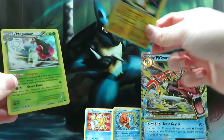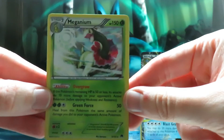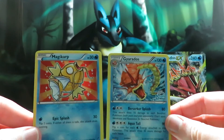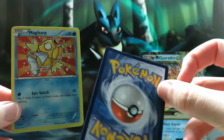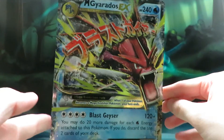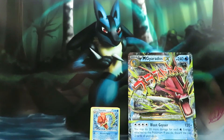So to do a quick recap: the pulls we got are a Reverse Raichu Rare and a Meganium Holo. We have our two regular-sized promo cards — the Shiny Magikarp Holo and the Shiny Gyarados, which unfortunately was damaged with some weird marks on the back. And of course we have a Jumbo Mega Gyarados EX card. Thanks again for watching everyone — if you enjoyed this video don't forget to subscribe and give the video a thumbs up. Thanks again for watching.